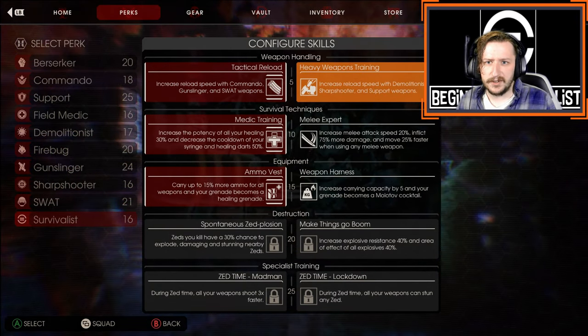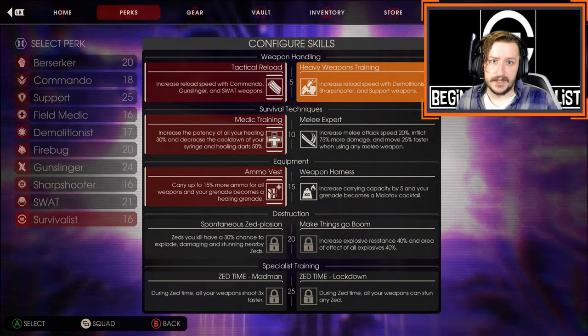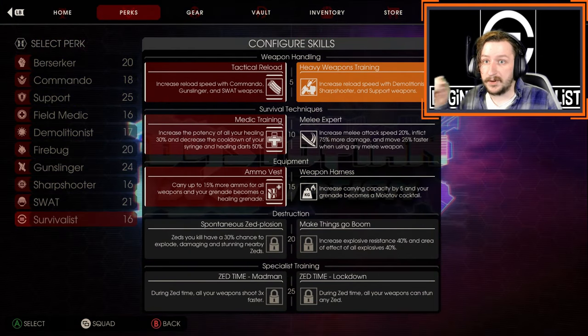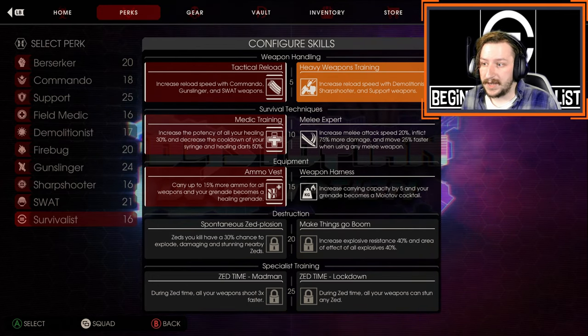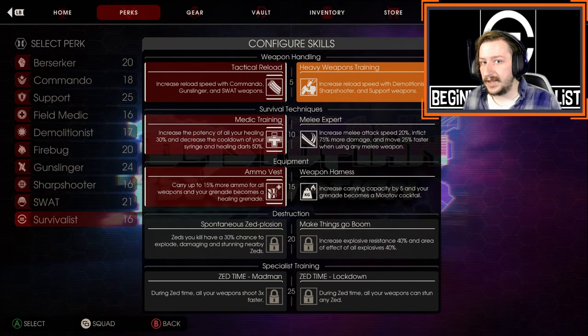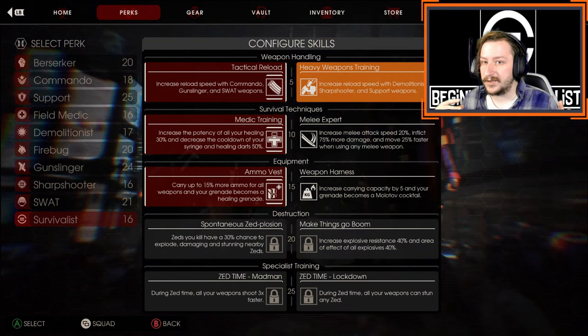Play to your general strengths. If you're not the best at aiming, maybe go with shotguns. If you like being the supportive teammate, go with medic weapons. If you like heavy hitting, go with Gunslinger, Demo, or Sharpshooter weapons. If you like crowd control, maybe go SWAT or Commando. Also definitely look at what your team is lacking, what they're struggling against, and how you can help fill that role. That is Survivalist's greatest strength.